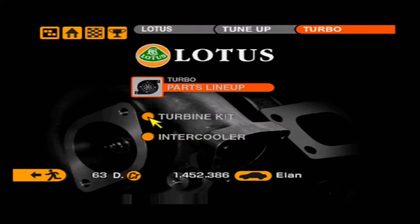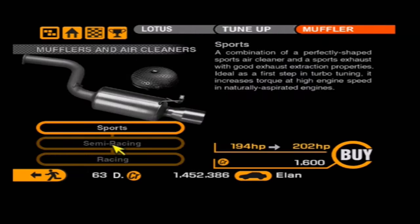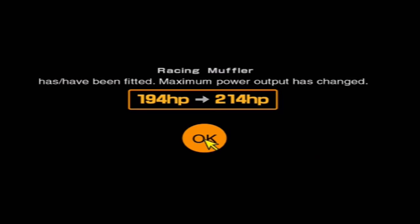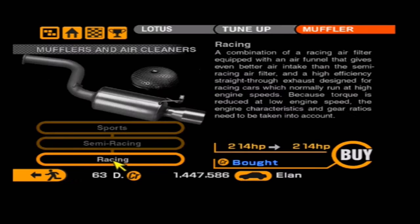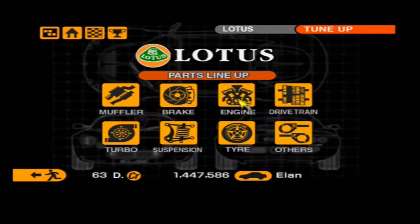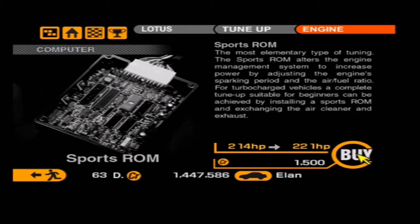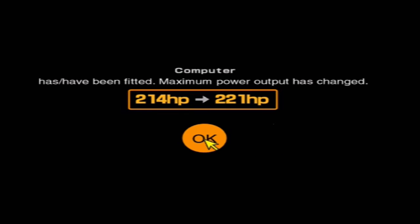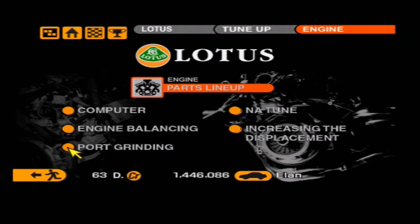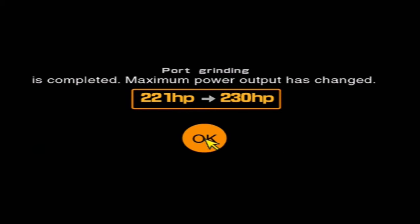The Elan S2 puts out about 130 brake horsepower from standard. This car could have been successful if it didn't come out when it did — it came out one year after the Mazda MX-5 Miata, and compared to the Miata, no one really bought it. No one really liked it because it was front-wheel drive. Which is a bit of a shame — I've always liked the Elan, just because it's something a bit left field.